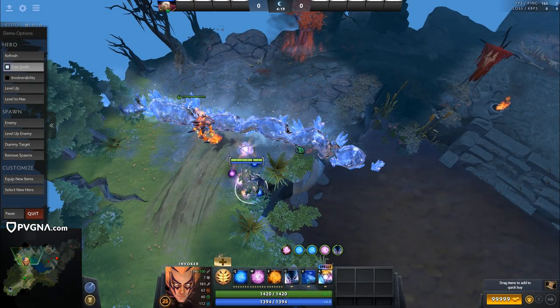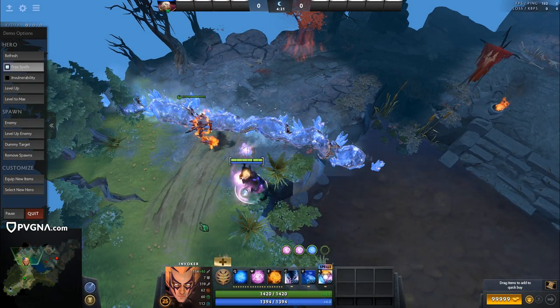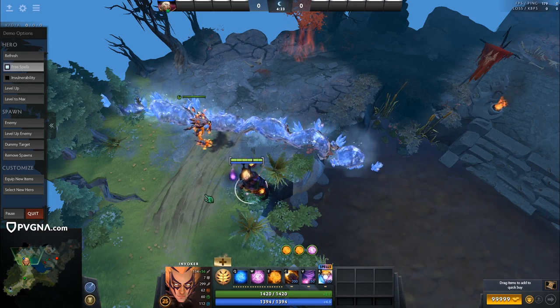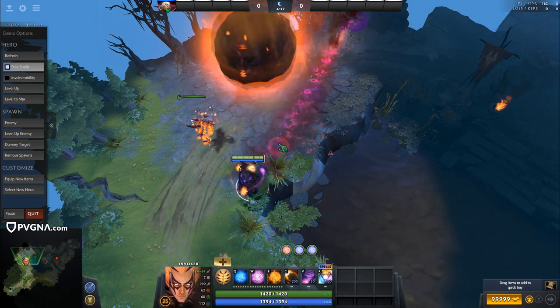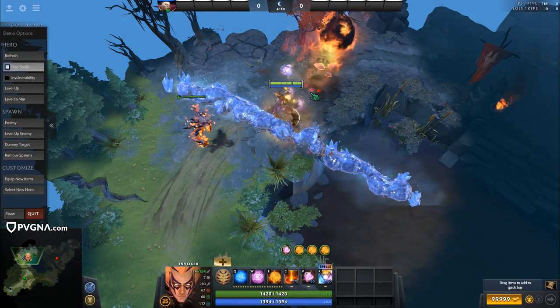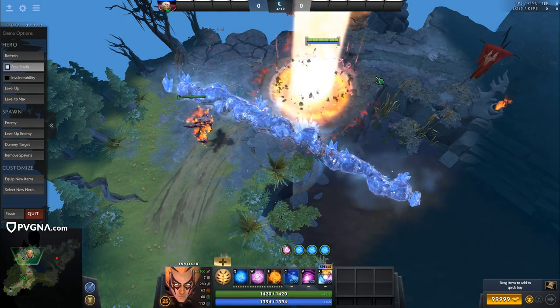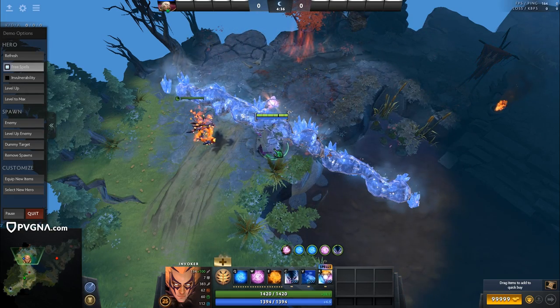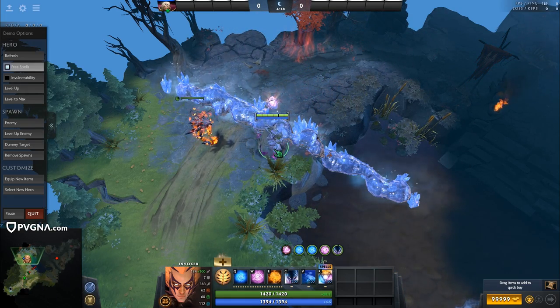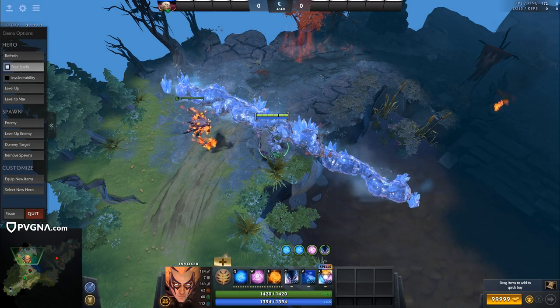I try to invoke every spell and use every spell as well — but if I have no target for Cold Snap, I'm not going to use it. The rotation I have by muscle memory is: Tornado, Meteor, Deafening Blast, Ice Wall, Sun Strike, EMP, Cold Snap, Ghost Walk. I just invoke this over and over again during queue, even if I'm bored, if I'm practicing a lot of Invoker that day.